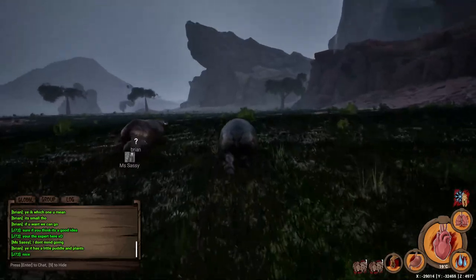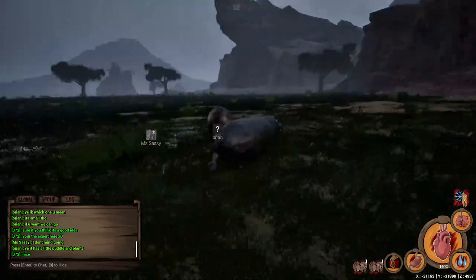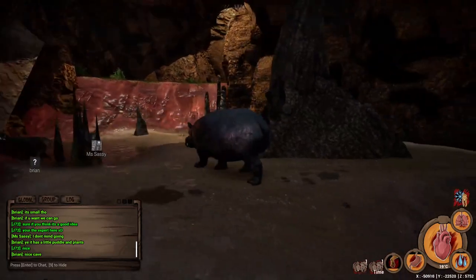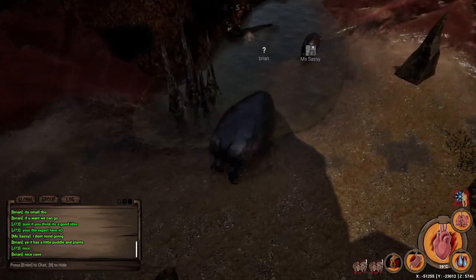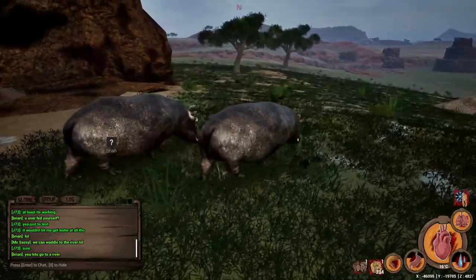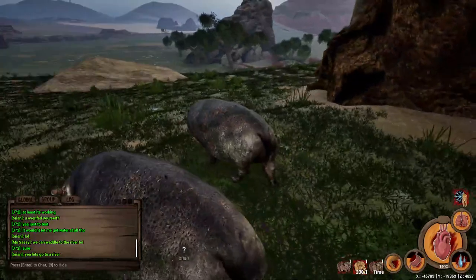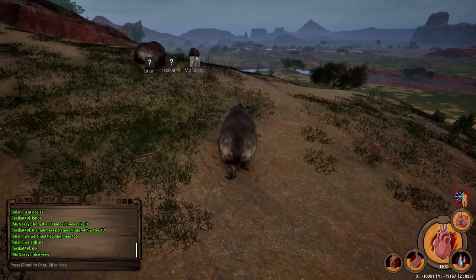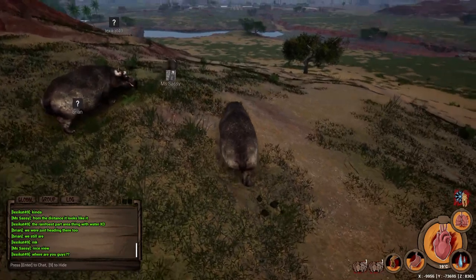I mentioned that I had seen a cave on my way to meet up with the group, so we headed out and took shelter from the storm in there. The cave even had a small pond to drink from and some food for us to graze on, so it was a peaceful time hanging out, chatting about the game, and weathering out the storm. Once the storm passed, we set out for a place Brian called the Oasis, which obviously sounded lovely, but he warned us it was a more popular place on the map. Because both him and I were full adult hippos at this point, we stood a good chance against anything wanting to snack on Miss Sassy.